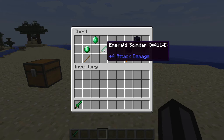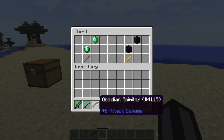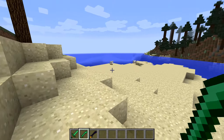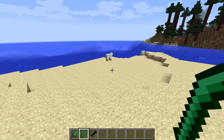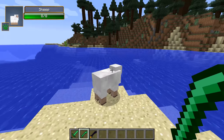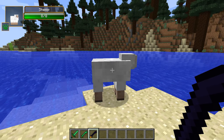The next thing we have here are... not scythes. I'll call them scimitars. This is how you make them — it's basically the recipe for swords. If you were still not sure how to make Obsidian tools, that's how you make a sword. How you use a scimitar is by hitting an animal and it gets a wither effect. An Emerald scimitar will give you a wither effect of level one, and an Obsidian scimitar will give you a wither effect of level two, which is basically the same as the Wither boss. Which is pretty boss.